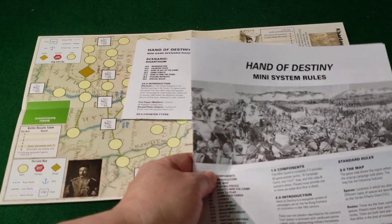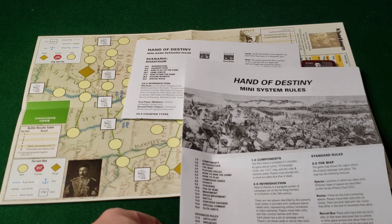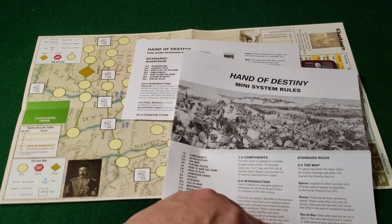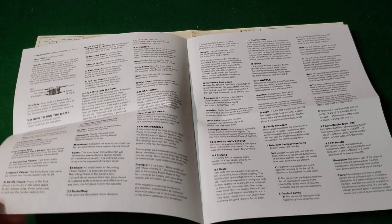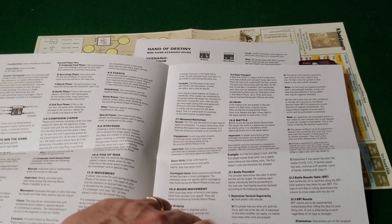Your Hand of Destiny mini-system rules are all in four pages, including your introduction, map, playing pieces, how to win the game, how to play, campaign cards, events, stacking, fog of war movement, room movement, battle, fortified defense, special combat, and elite units. You also have advanced rules covering artillery, break-off, pursuit after combat, winning major, battles of morale, supply, and fort markers. Fairly complete rules for a series game, packed into a very small amount of space.